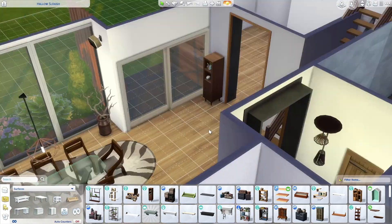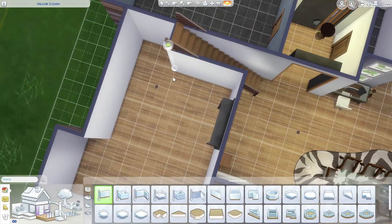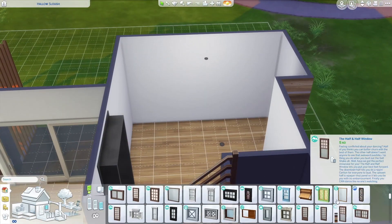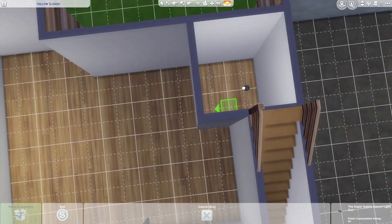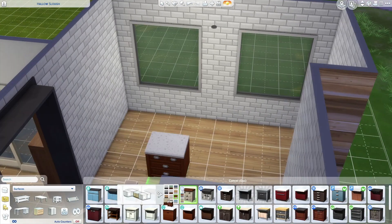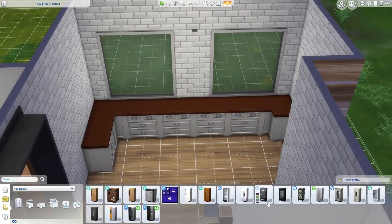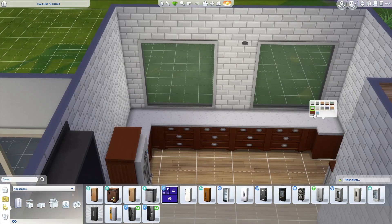I decided to put a little cupboard thing there just to complete that room. Now moving on to my favorite room of the house — the kitchen. This is definitely not my best or favorite kitchen I've ever built, but the kitchen is my favorite room in any house. Here I am deciding what windows to put — I opt for these ones that are a bit smaller, from the Snowy Escape pack. I end up going with darker wood for the kitchen cabinets and everything, just to match the living room. I like when things match.